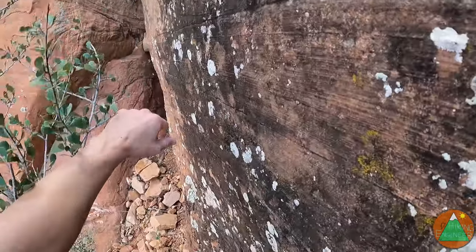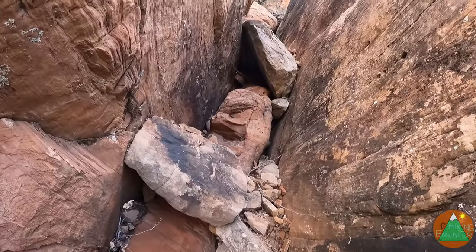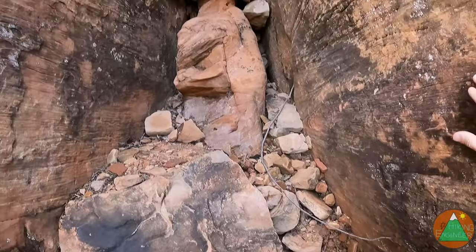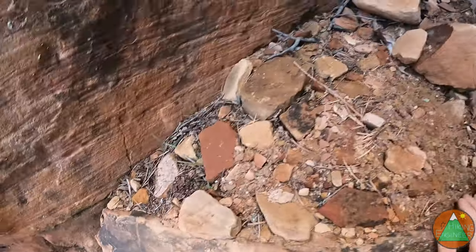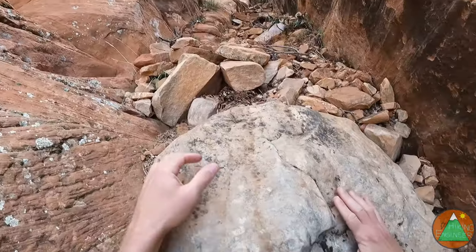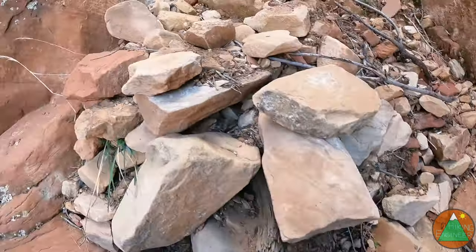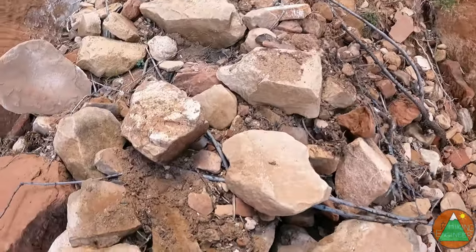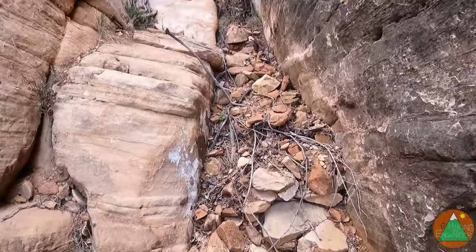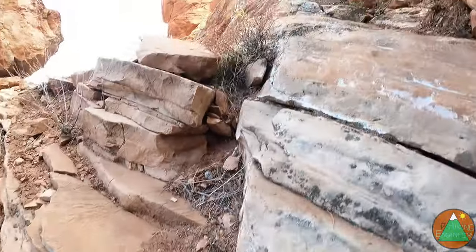This looks easy. This is easy peasy getting up here, at least this first part. This is an obvious way up the crack so I'm going to go up this way. It's all — some of it is probably loose so I've got to be careful. This could be a class four move but none of this looks hard. I don't want to pull on any loose rocks. I'm definitely on the route here, I can see footprints. I haven't hit the true chimney yet — I think it's coming up. The sand on here makes it so you've got to make sure you don't slip.